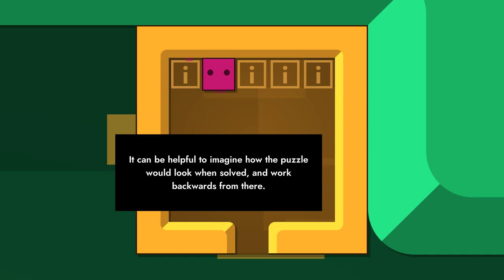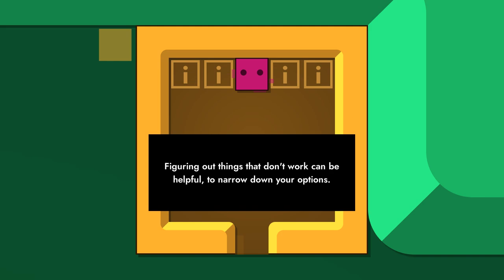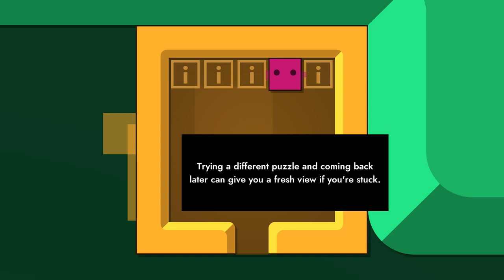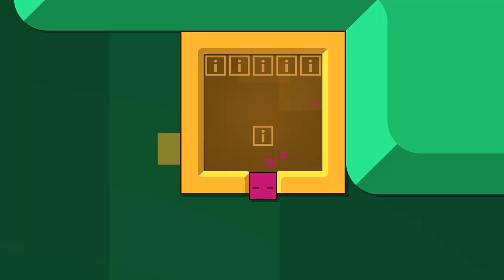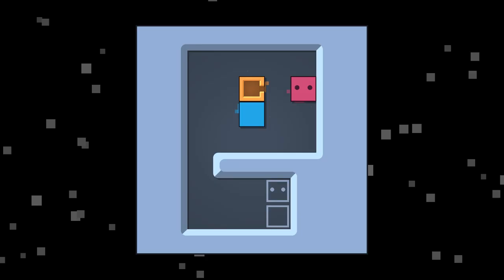It can be helpful to imagine how the puzzle will look when solved and work backward from there. Figuring out things that don't work can be helpful to narrow down your options — you're going to see this a lot. A big part of how I figure things out is by just trying strategies until we get to the point where they break. Trying a different puzzle and coming back later can give you a fresh view — this was critical for me in Baba is You. And the puzzles are meant to be challenging — there's no expectation of solving them quickly, says Patrick.